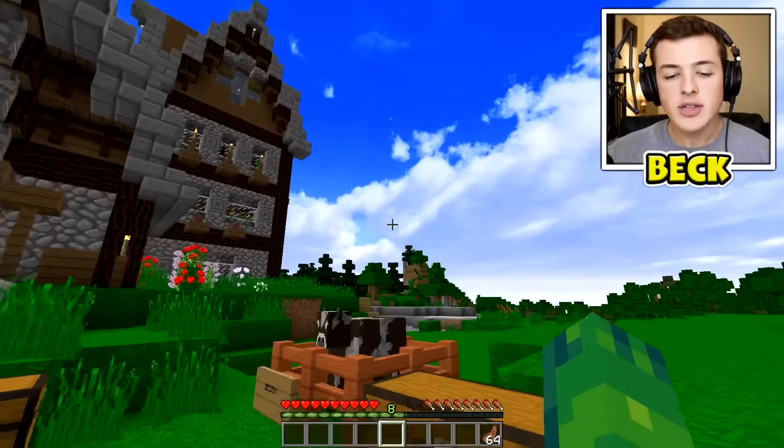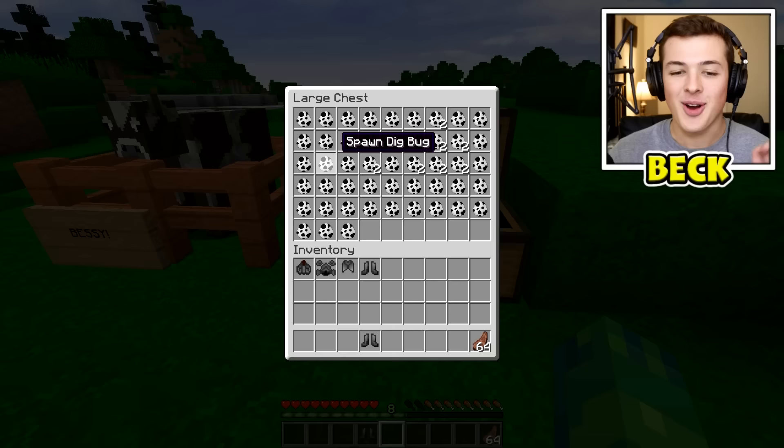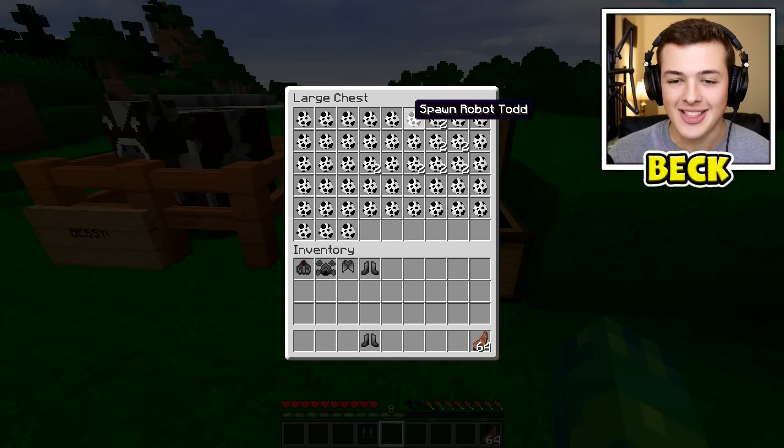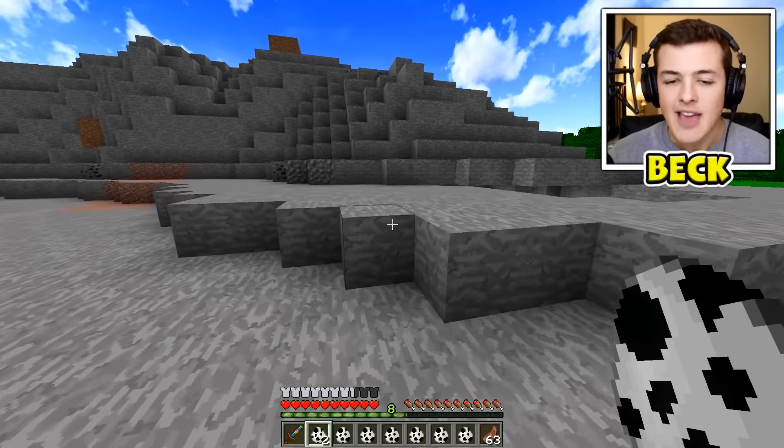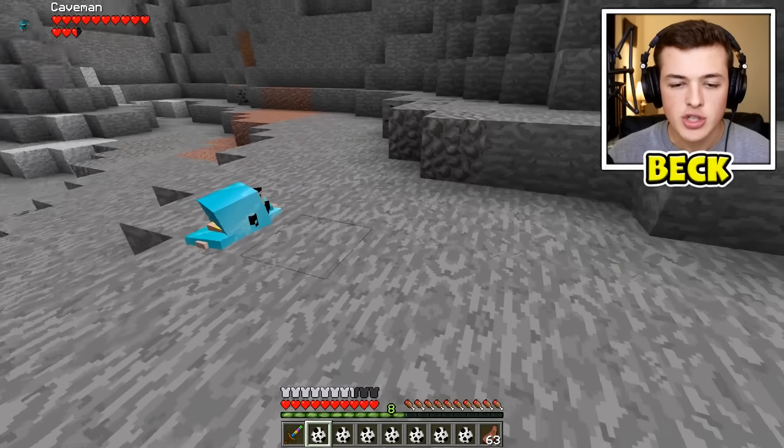If we check out the bestie's chest right here, we have a craft ton of mobs to check out - look at this. We got mummies, we got something called robot Todd, we got a bum. So let's just do this guys - first up we have a caveman, and for some reason I have two cavemen, so let's just go one, two.